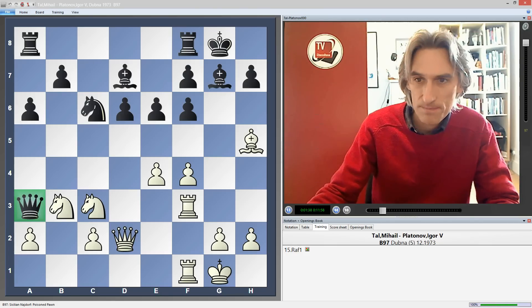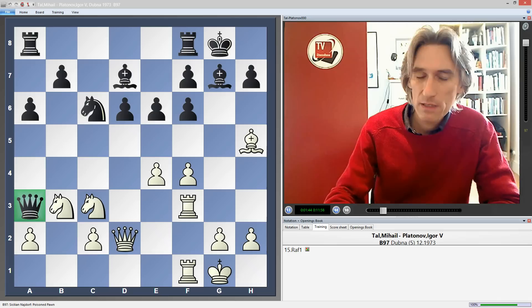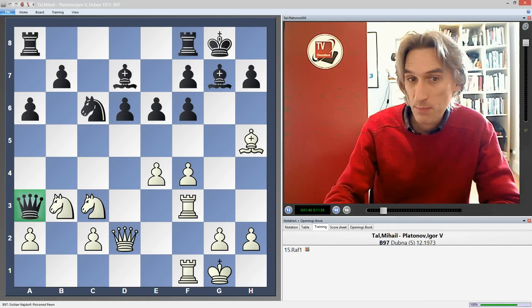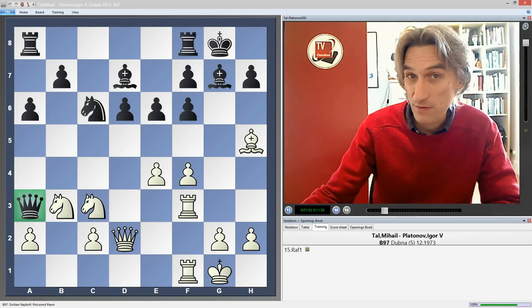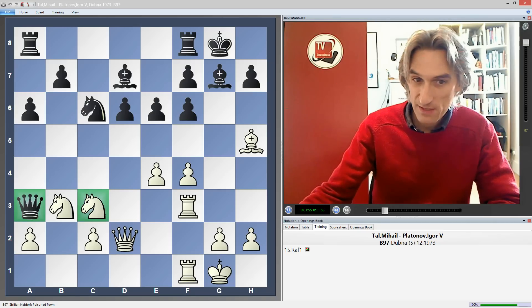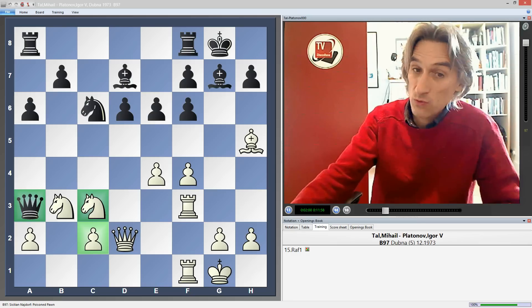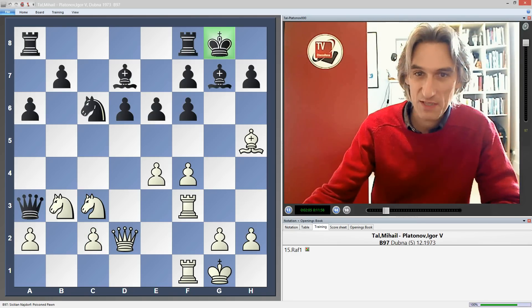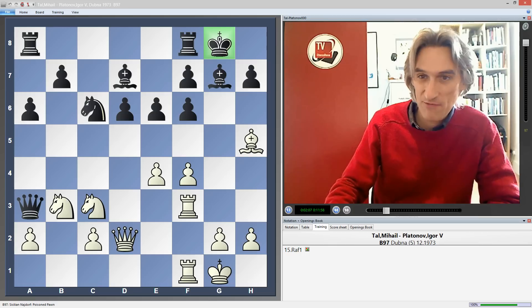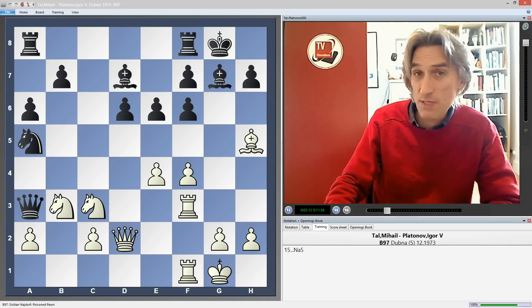There is a good reason why the poison pawn variation is playable, and that is the fact that the b2 pawn has disappeared. Positionally this makes it difficult for white on the queenside, because the knight isn't well protected, which means the c2 pawn is also vulnerable. What's this got to do with the fact that black's king is under extreme fire? Well, black actually plays this part of the game extremely well.